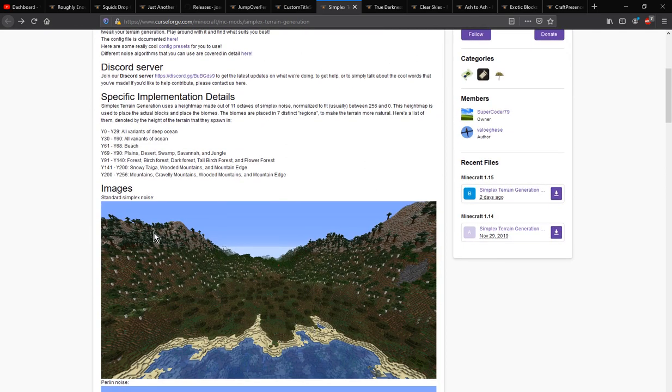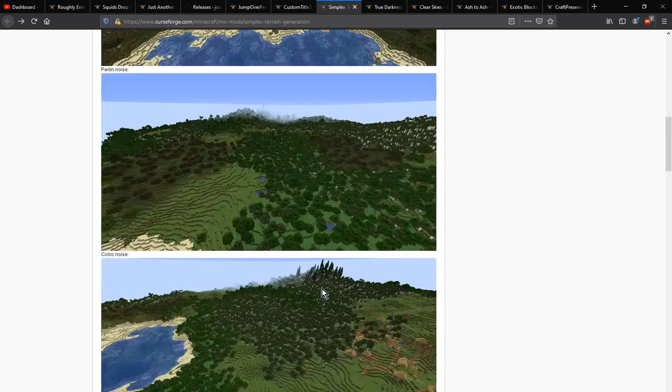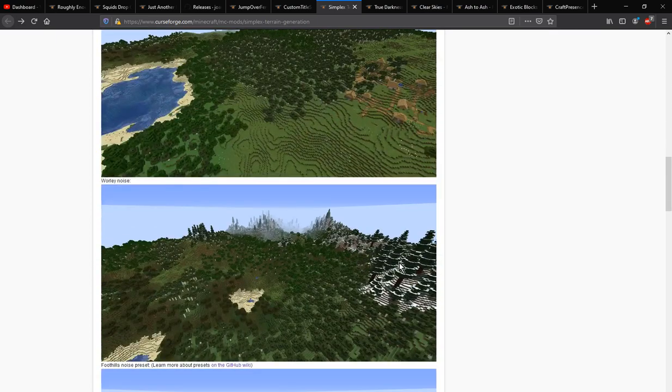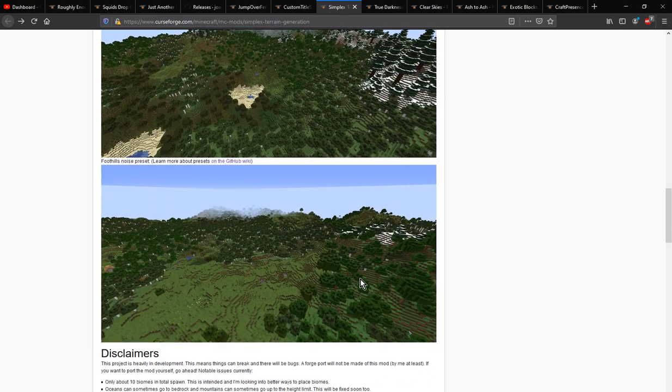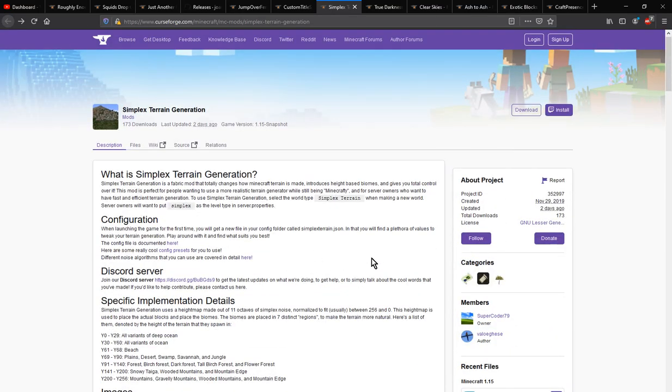So you've got a snowy taiga up there, a birch forest in between, and a swamp on the lower level. You can see a cross of a forest, possibly plains, birch forest — a bunch of combinations of biomes depending on certain elevations as you see there.